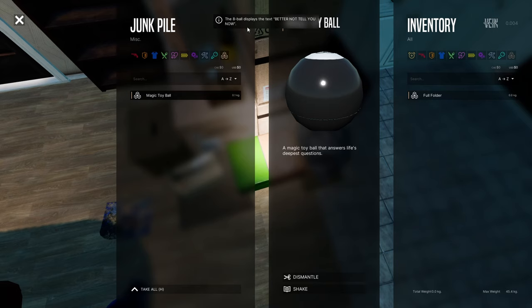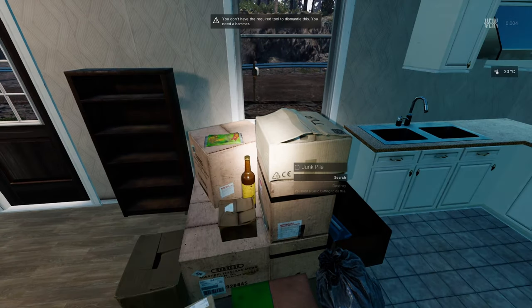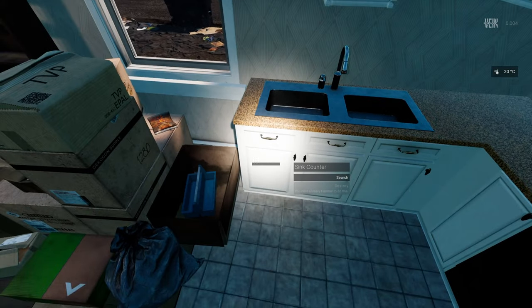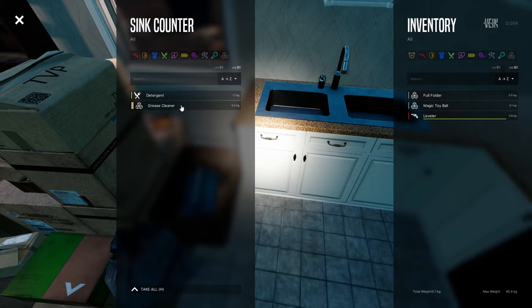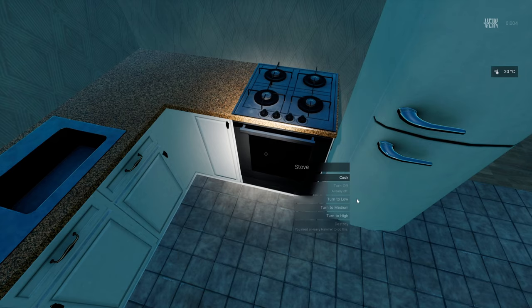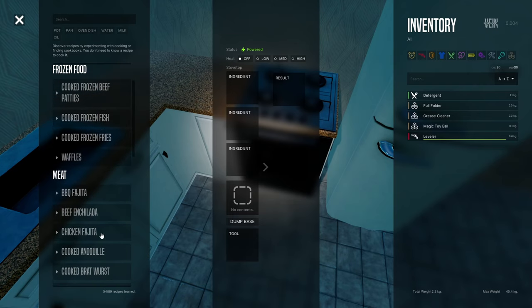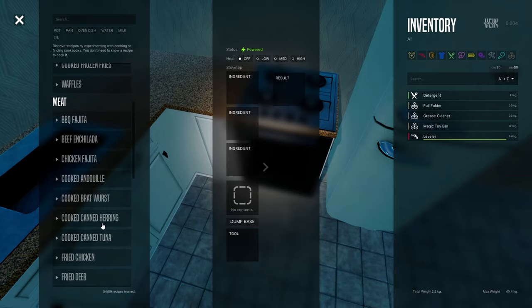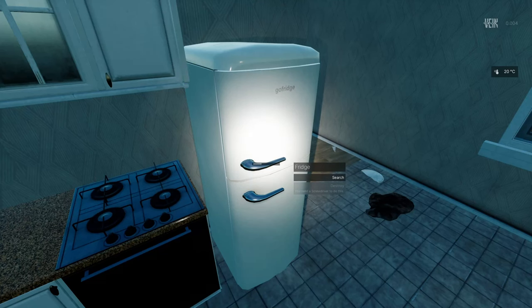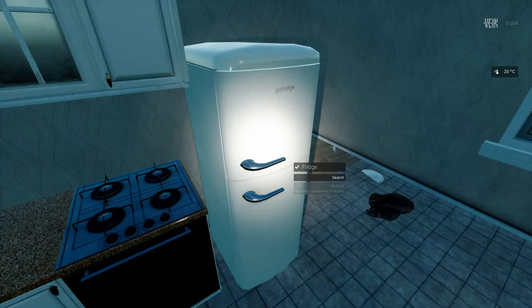A magic toy ball — let's dismantle, oh I don't have the resources. Let's take it. Maybe I can find more here. A sink, counter, detergent, grease cleaner — take it all. The stove — I can cook here! There are a lot of options: meat, BBQ, fajita, enchilada, bratwurst, canned herring.